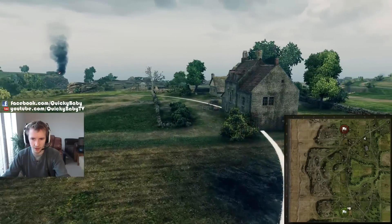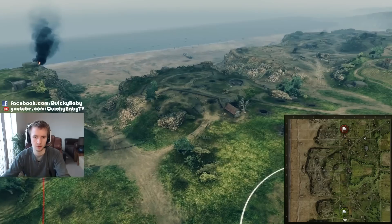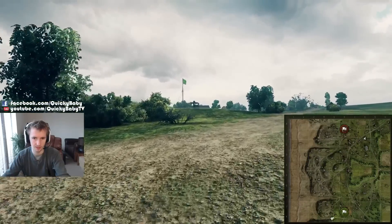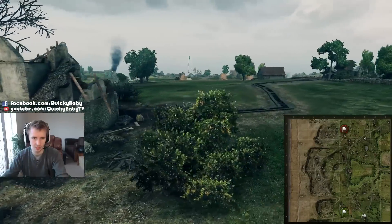The cap circles themselves are fairly open. There are some pushes that you can use to maybe get some sneaky intel on your enemies as they're approaching. They're very easy to defend from multiple locations, such as racing back here and using this hold-down location to engage people, or using bushes over here to spot them and probably engage them first.